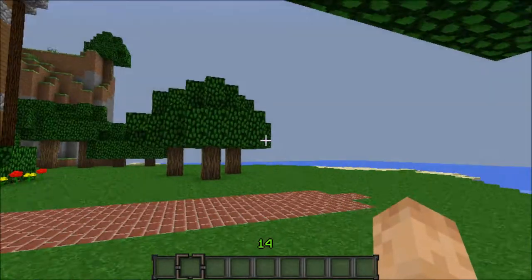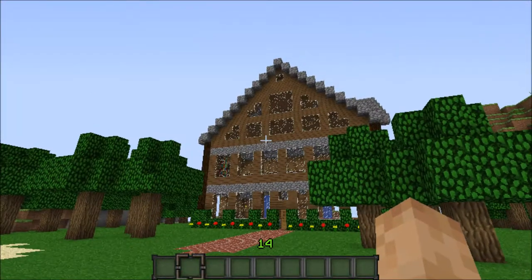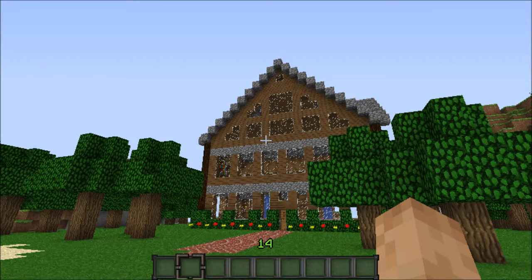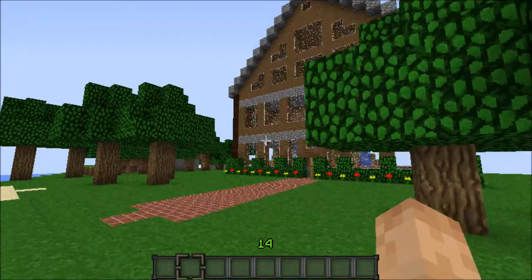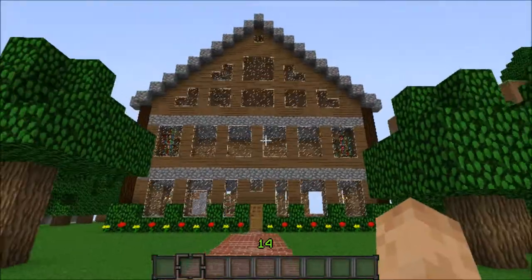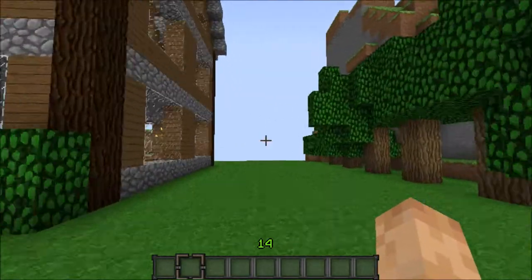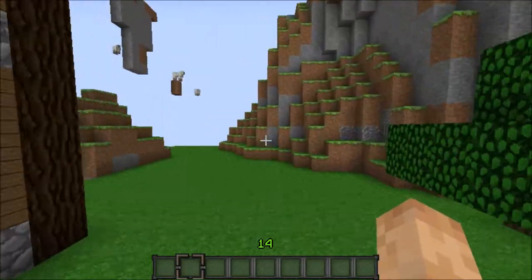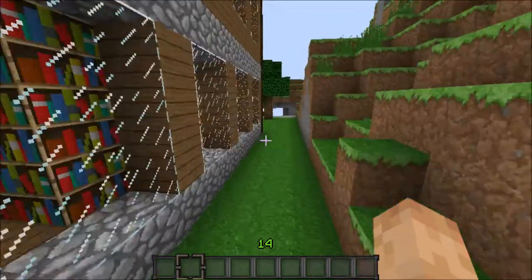This is my survival world. I'm in creative, obviously, for the tour, but everything in here was made in survival. For the most part, there are a couple things I had to cheat to get. I'm not going to show you one of them, but the other thing is the command blocks that I'm using. So I'll give you a quick walk around of it.